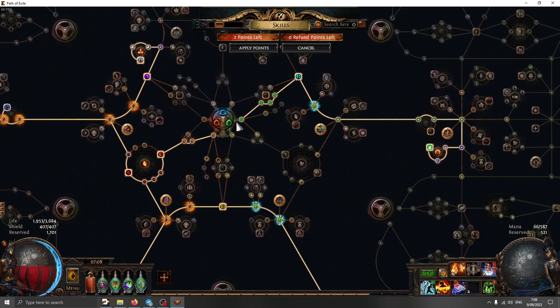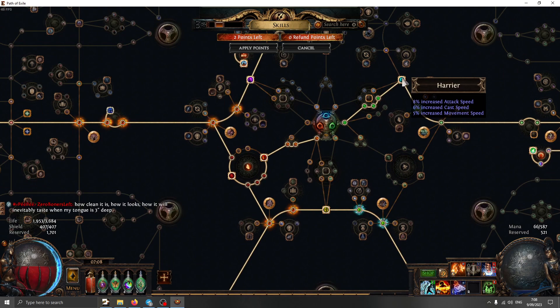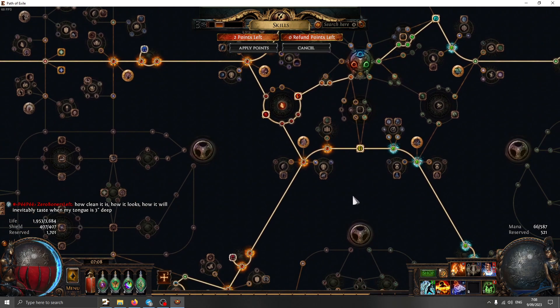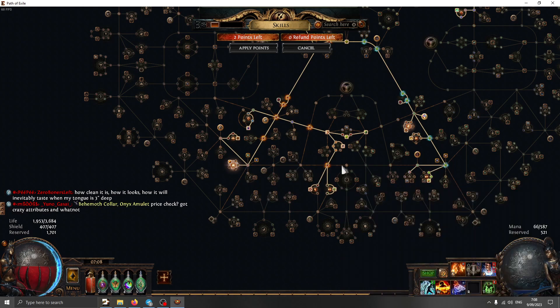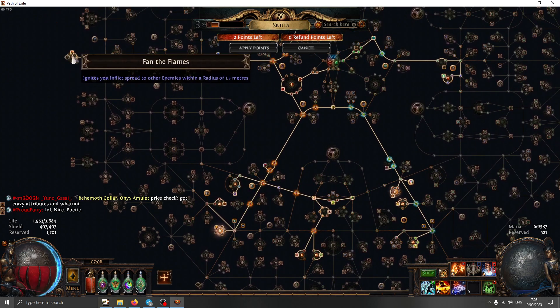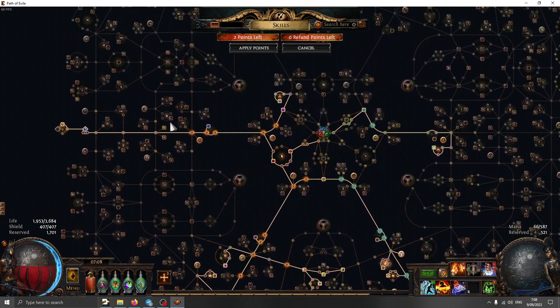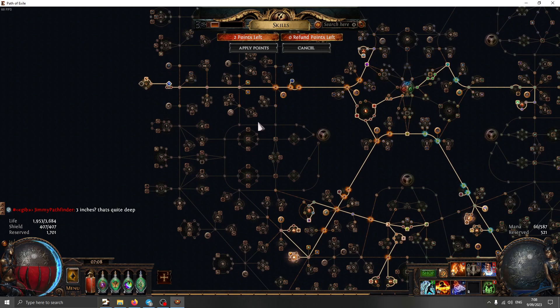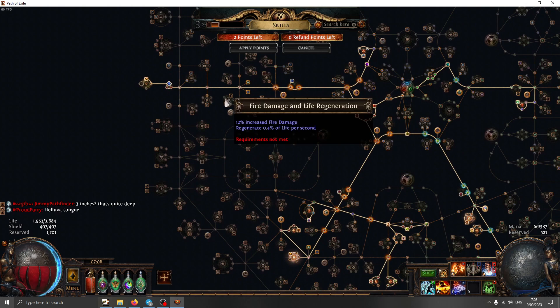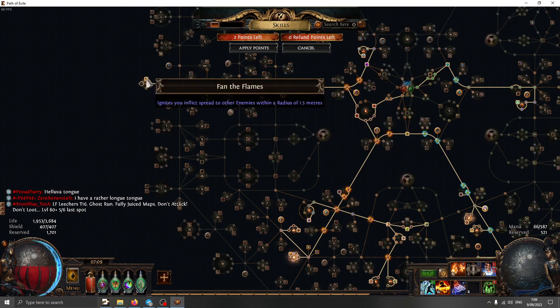I went right and got charisma. Maybe it's worth respeccing out of this side of the tree later, although haste is nice for move speed and attack speed. I went down for the ignites and health — this whole dualist area is quite stacked. Going to the left toward the chieftain side, I plan on getting the assassin's mark and extra fire DOT multi, and fan the flames to spread the flames.